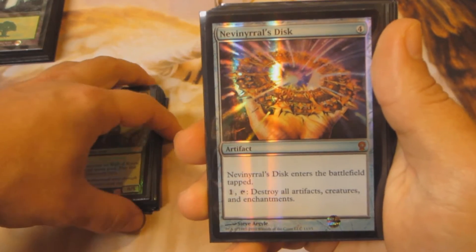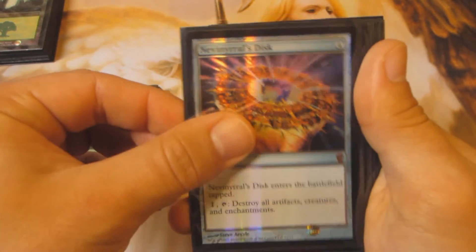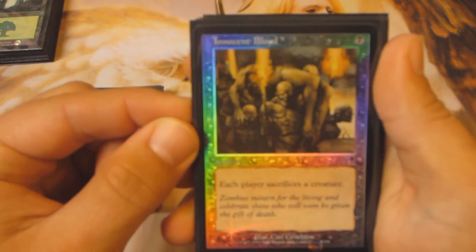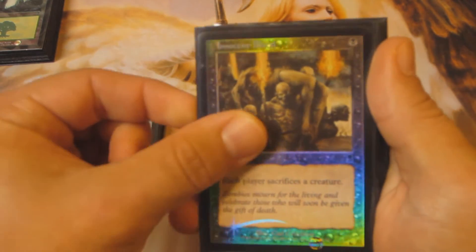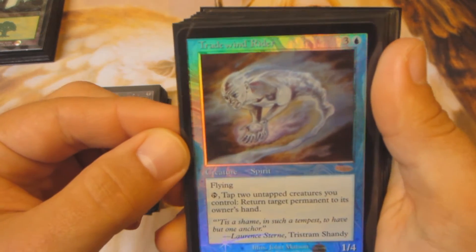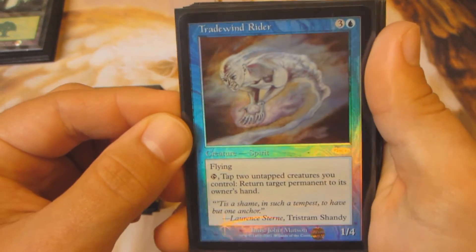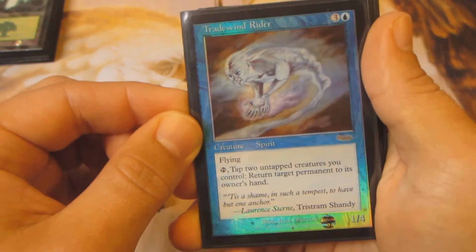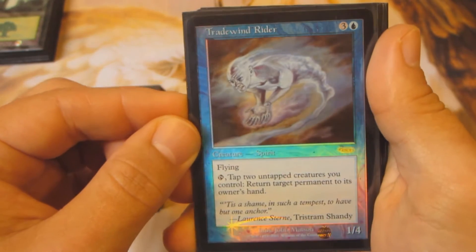I got Nevinyrral's Disc, From the Vault edition, and Innocent Blood — very powerful card. Also Tradewind Rider. This guy's pretty busted, especially love drafting him in like a blue-green deck with the Hermit and a bunch of other token stuff.